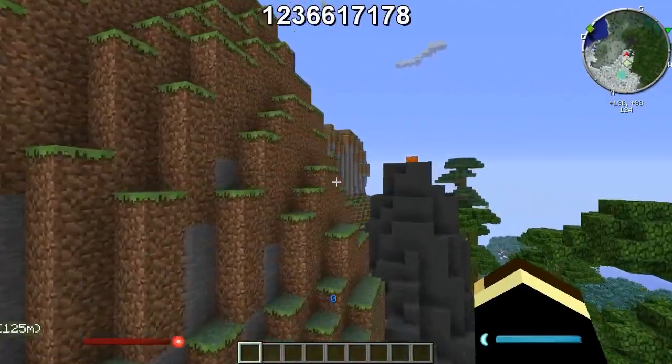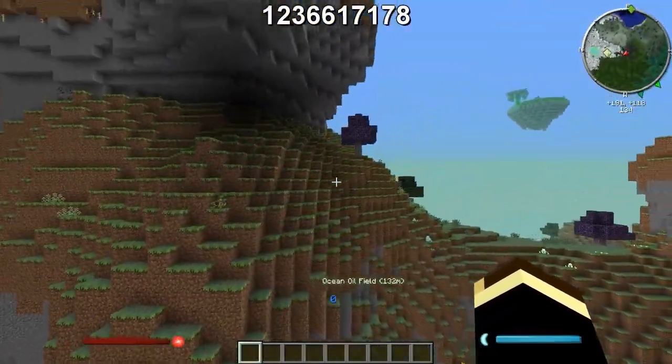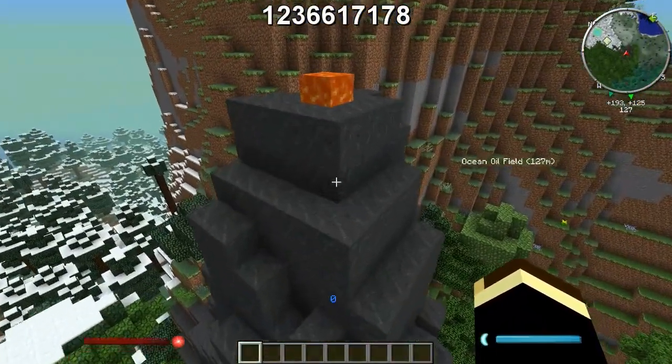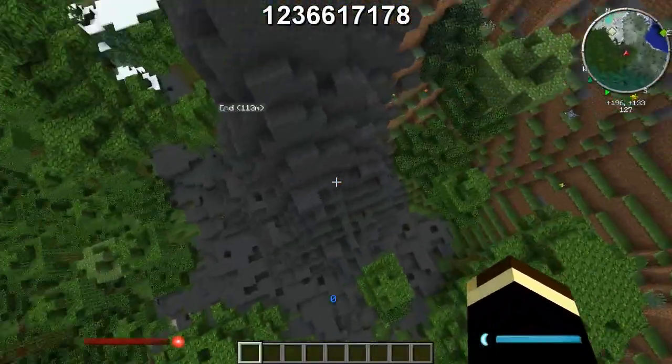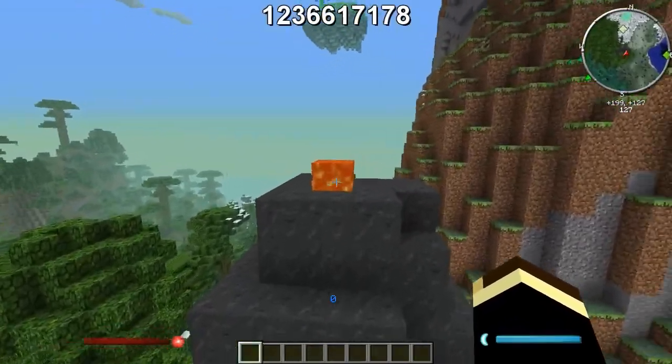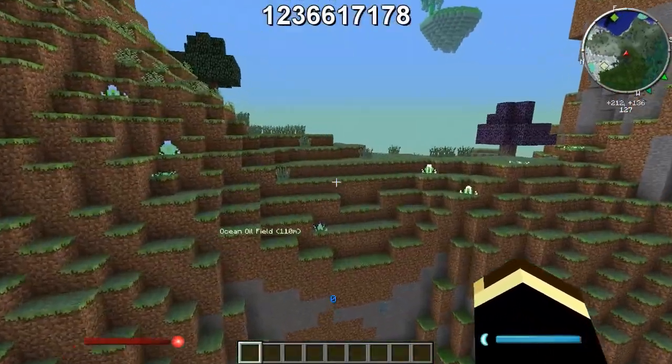This place has some good stuff for early game. You got the lava here — it goes down quite a ways and there's a lava pool down there, so you got some early game lava power going on right there.